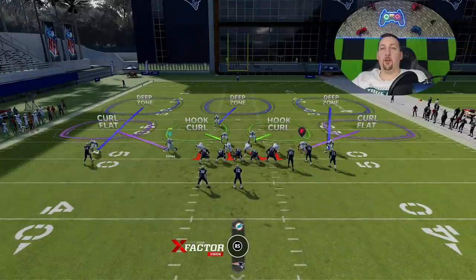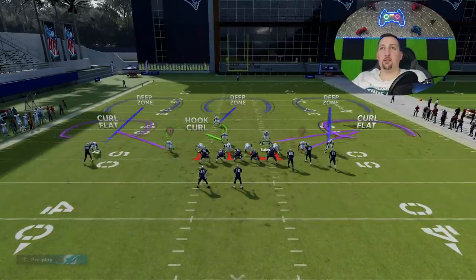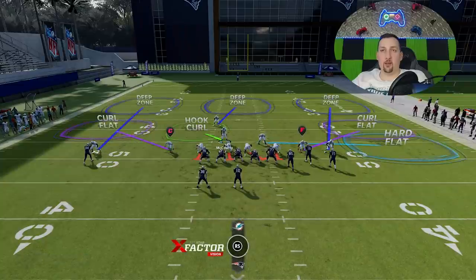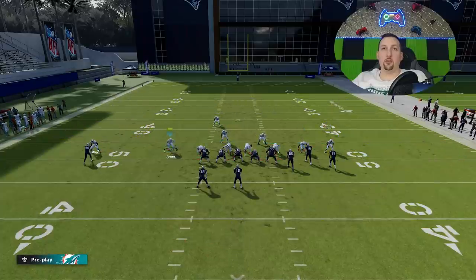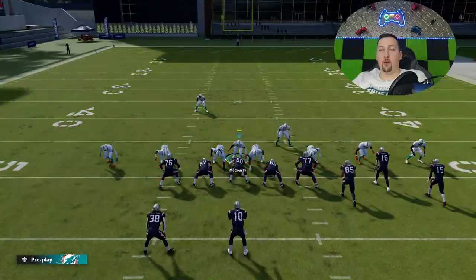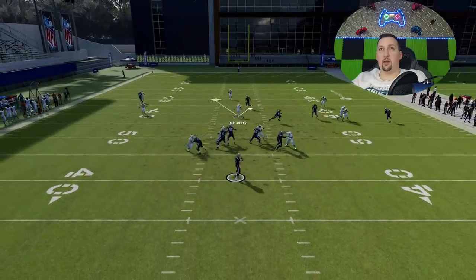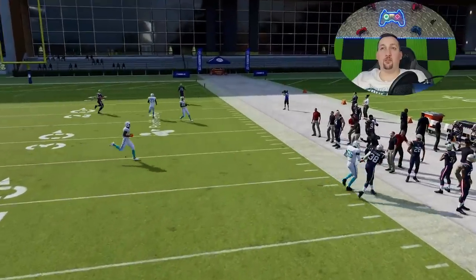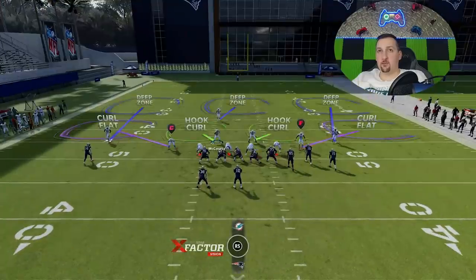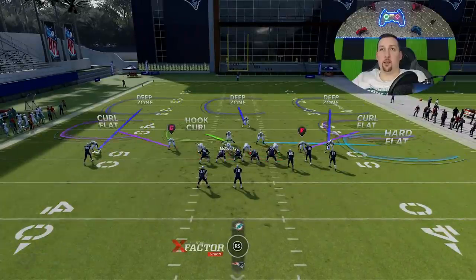You could also go with a max coverage look — a lot of people like to mable outside. You can do that with Baker, putting him into a hard flat. While this can be a very good pressure package, you could also try to set up where you're essentially responsible for the middle by yourself, and basically mable everything to get some really good pass defense. Everything's pretty much mable covered and you can see he just throws it away. You can do a number of things here. I always want to make sure I have my safety over, but you could hard flat this guy and get that same mable setup that a lot of people like to run.